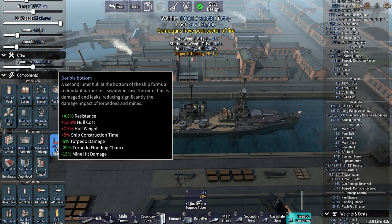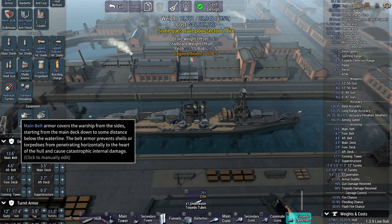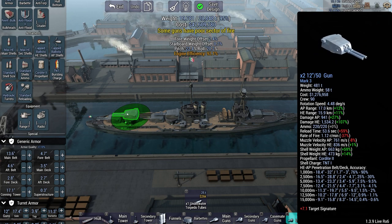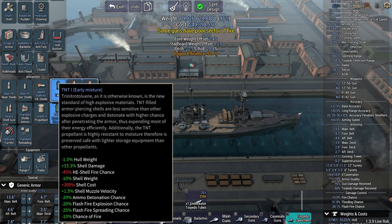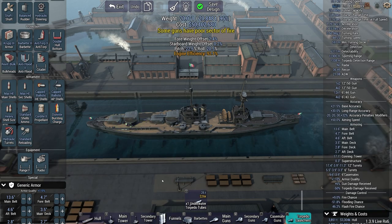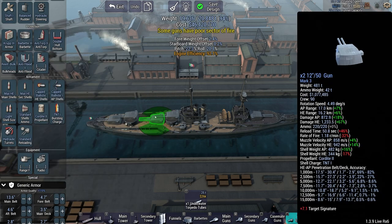Reinforced bulkheads helped a little bit. If I get the best shells, what pen are we looking at at 15 kilometers? About 15 inches. The AI has around 13-14 inches so around 27 total. Where do we pen at 27? We really do not. Heavy shells still don't pen them at any range. I don't think any of these give us more pen, but the flash fire chance skyrockets. What deck did I click that made my flash fire chance so much bigger - was it the light shells or the heavy shells?